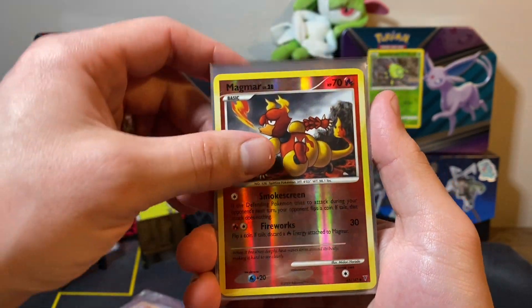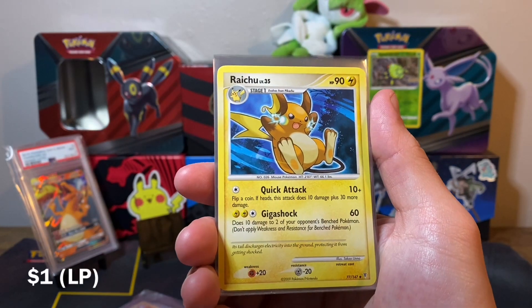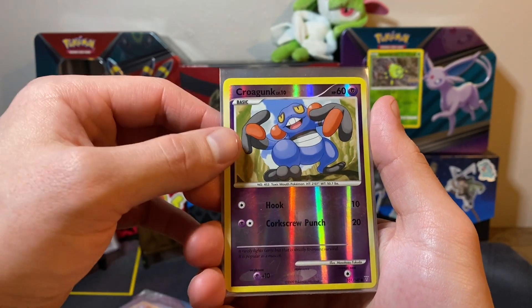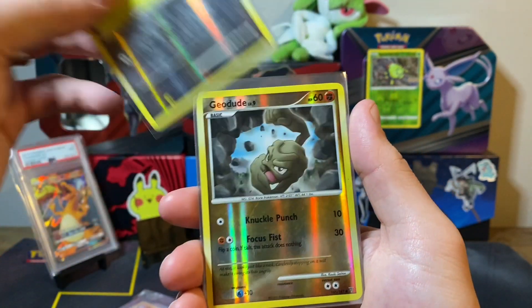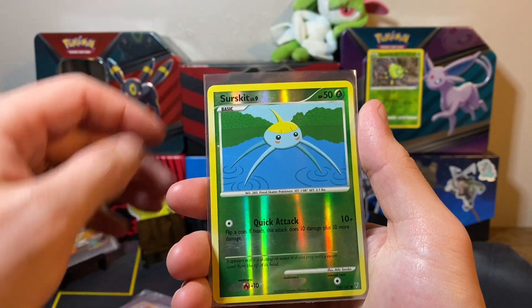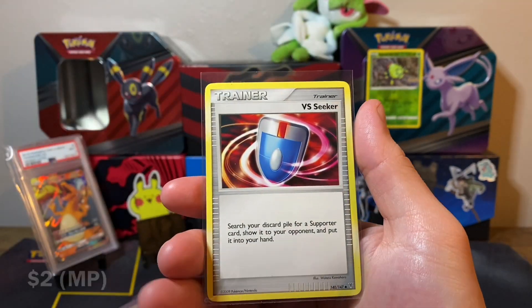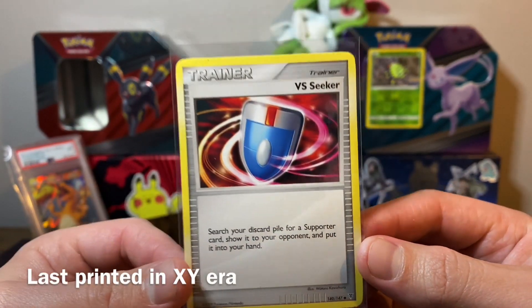Very excited to add a lot to my Supreme Victors collection because it is surprisingly a big set, not too difficult. I do have the most expensive card from the set, the Charizard Level X — or I think it's Charizard G Level X. All the other stuff in between: there's a few shinies, other Level X cards, and the Holos are surprisingly very expensive, which is cool. And that Versus Seeker is probably the most expensive card from that little portion right there.